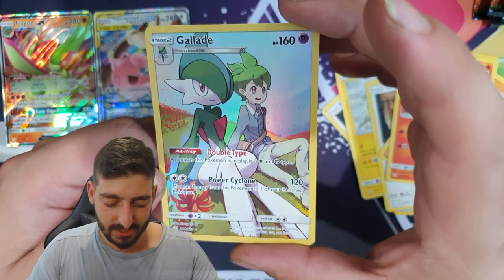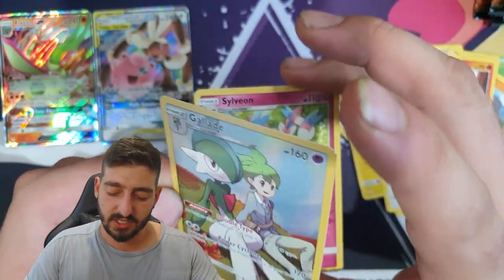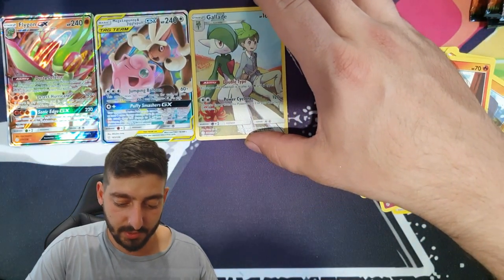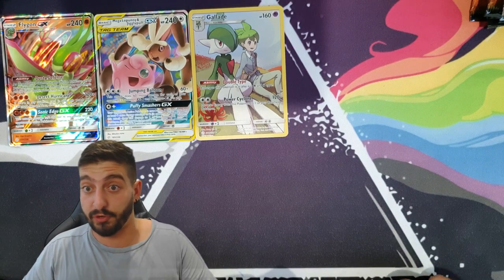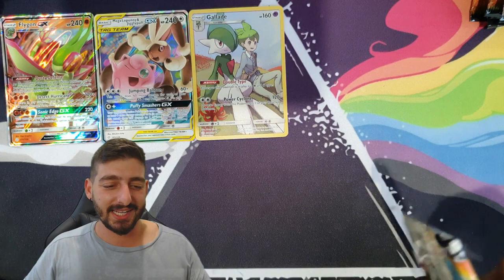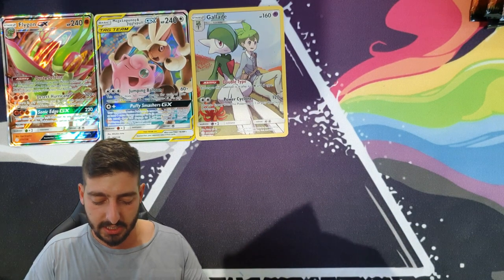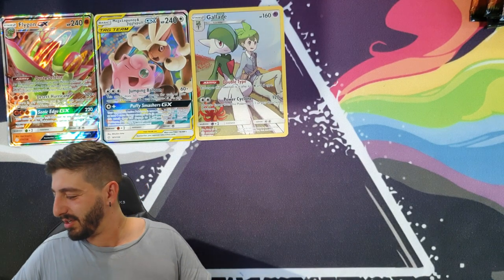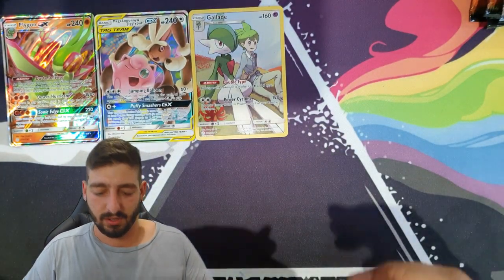The regular rare Sylveon behind it is really nice too. That's an awesome pull — perfect timing to prove my point that you can still get an awesome pull in this set without getting that white and green code card. It adds a little bit more of a thrill to the pack experience.